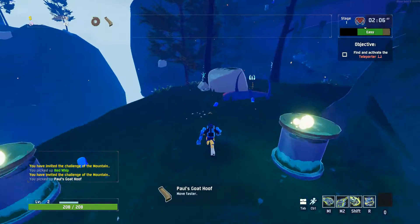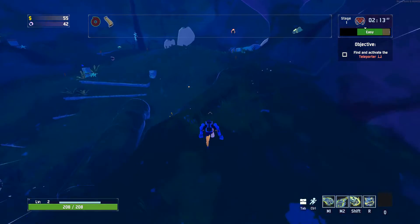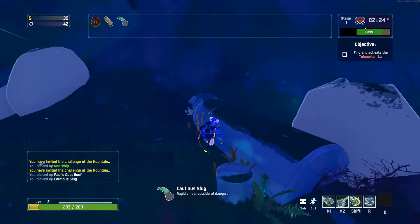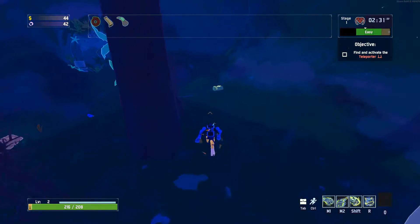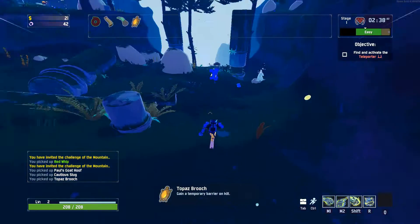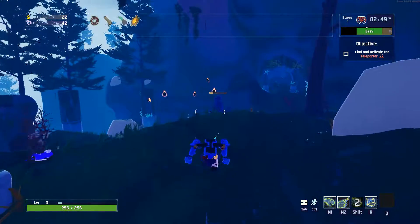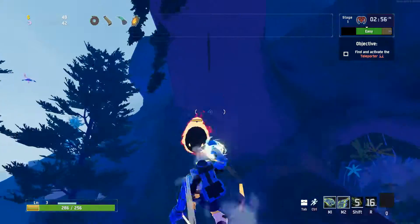Movement speed - that feels significantly faster because of the Red Whip. Two shrines of the mountain - I probably should be getting some items. Regen is actually good if I can get away from enemies long enough. That's one of my favorites and might be my favorite tier one healing item. Brooches are super nice of course - strengthening this character's natural strengths even more.